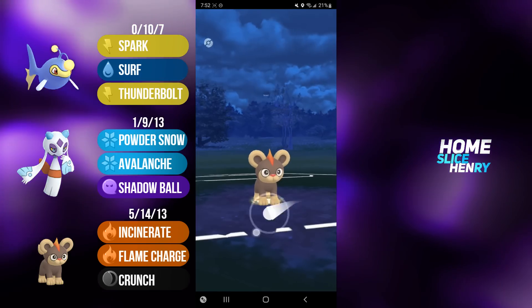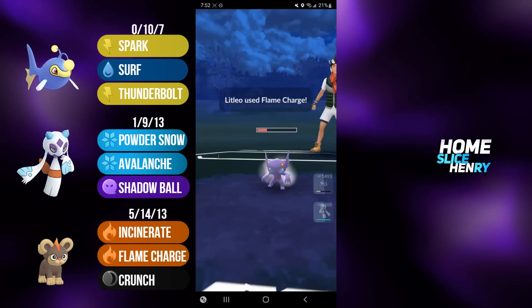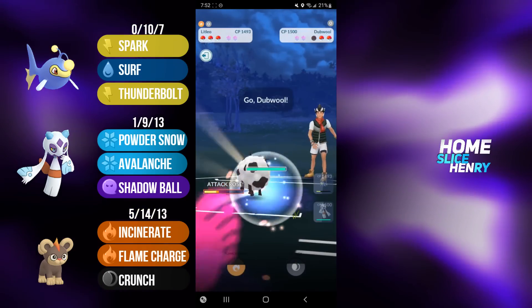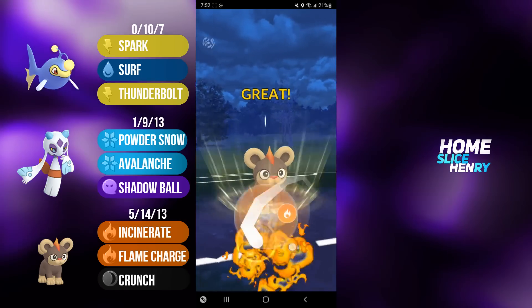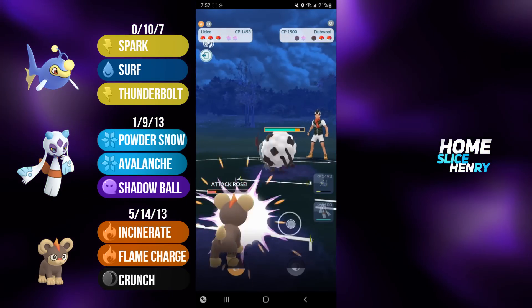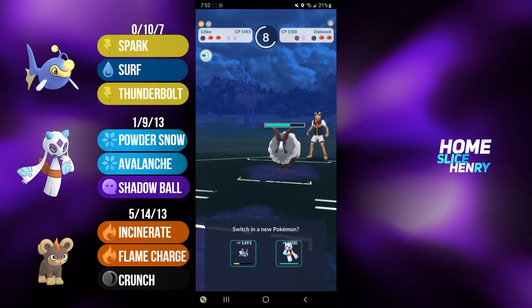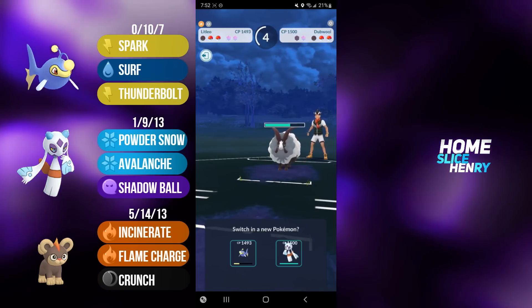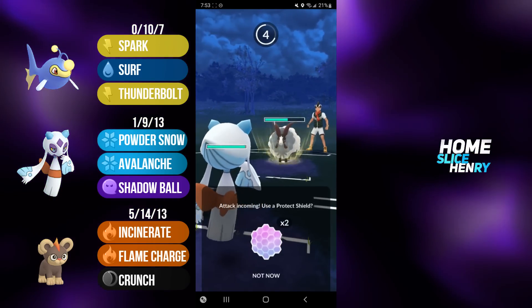Should be able to throw one more Incinerate, and then go for the Flame Charge. Flame Charge, of course, will be lethal from this range. My opponent is going to let that go, and they're going to send in Dubwool. Dubwool, definitely not a Pokemon that I was hoping to see, as it's pretty neutral to good versus my entire team. My opponent goes for the farm down and gets it. I think I'm going to send in Froslass. At the very least, it forces them to go for Payback, which is fairly expensive.